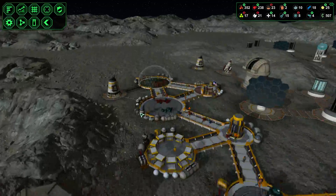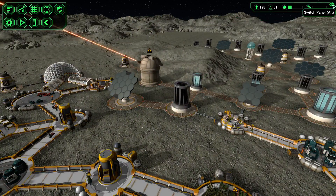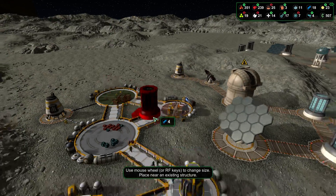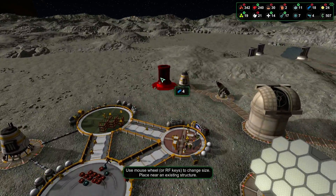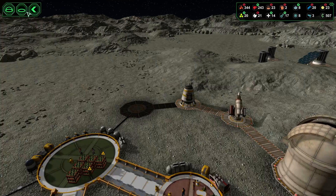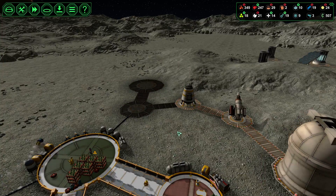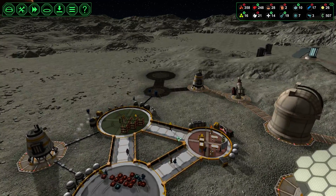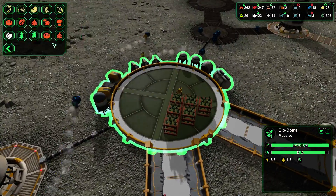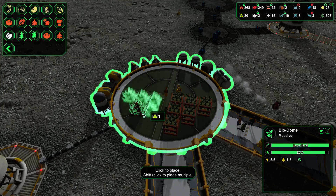Our storage is low. We got metal, so let's build another storage. Let's build that. Food production over here — gene modified tomatoes. There we go.